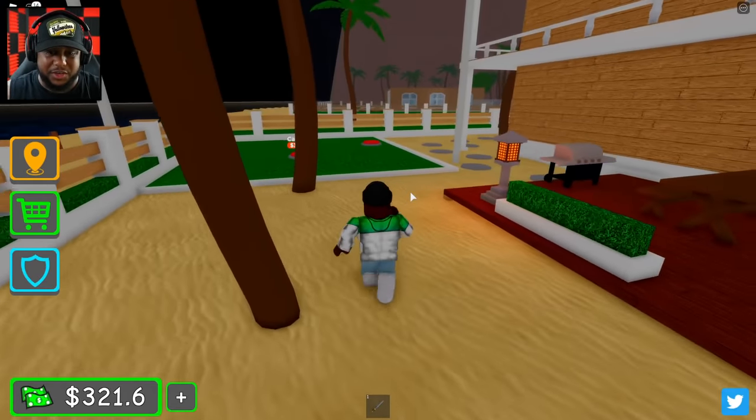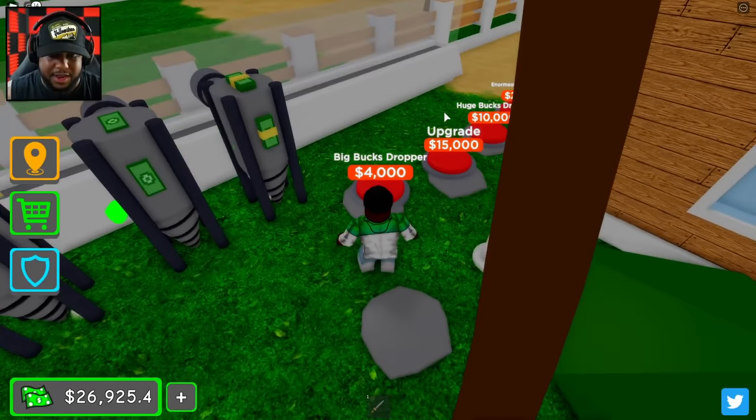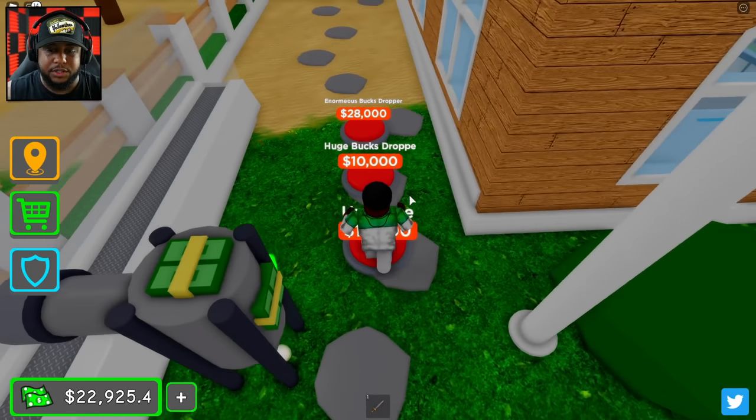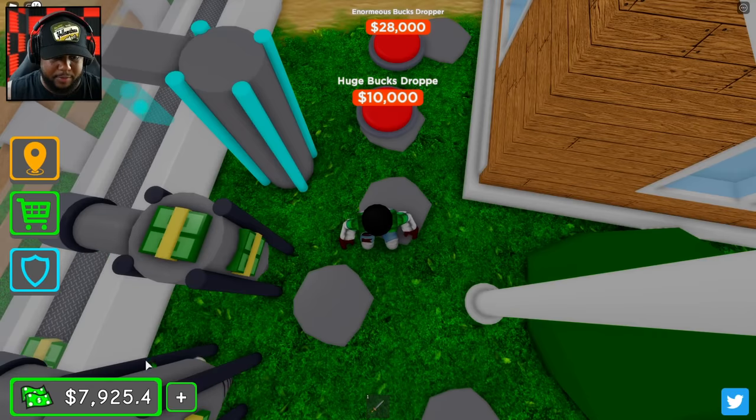We got our beach fence. We need to go get some more cash — we run out of cash so fast. Now we can get some more droppers: big bucks dropper, upgrade, huge bucks dropper, and then the enormous bucks dropper.